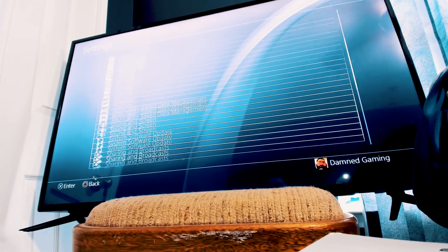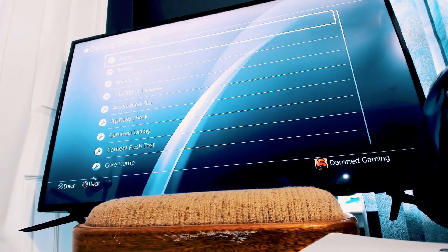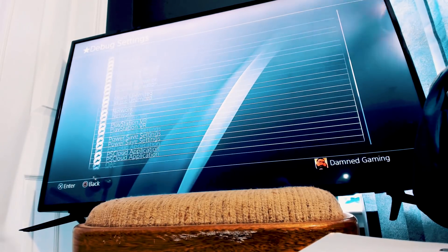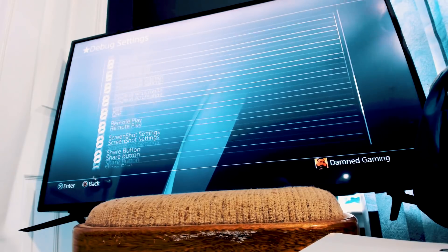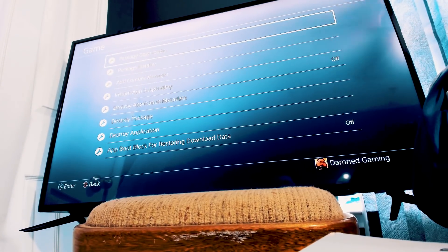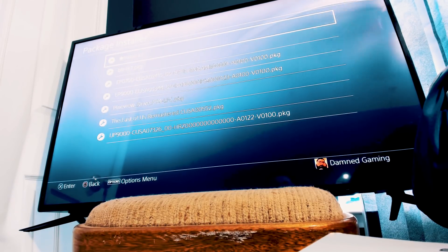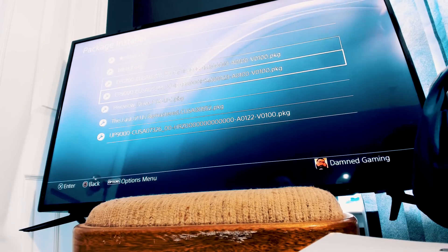Now we have the debug settings — you can see all of this right here. Pretty much we are only going to be using the package installer today. Let's try to install a game — let's try installing this right here.